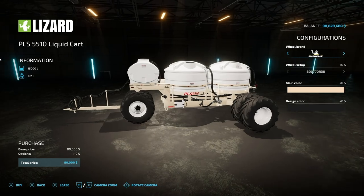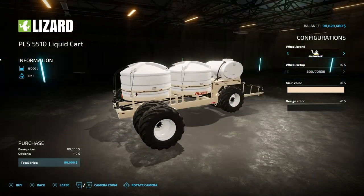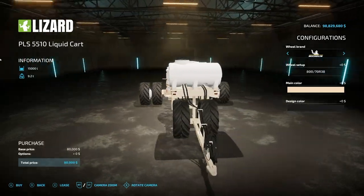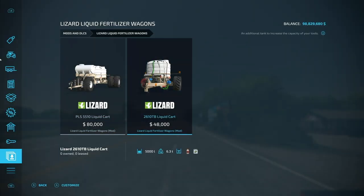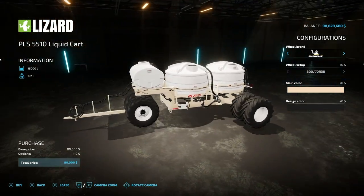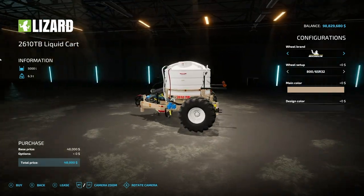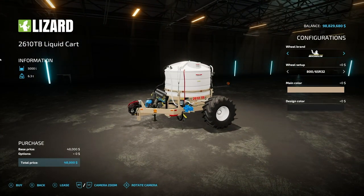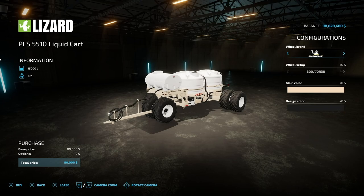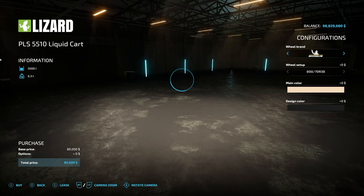Next up from Custom Modding, we have their Lizard Liquid Fertilizer Wagons. I don't know how long it took these to get through testing but we just did a video on these less than a week ago and they're already here, which is pretty cool. We've got two of them — they both hold liquid fertilizer and herbicide: 15,000 liters versus 5,000 liters. This is more of a trailed version that goes behind your equipment, and the smaller one also has a trailer hitch on the back so you can go in between implements.